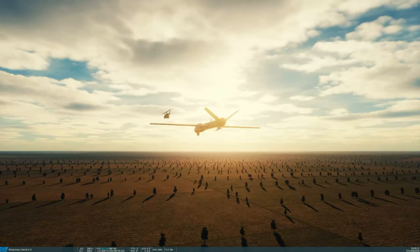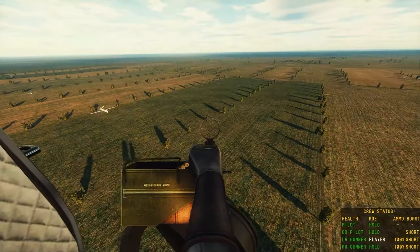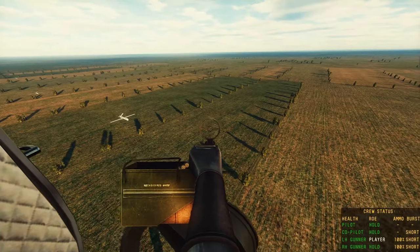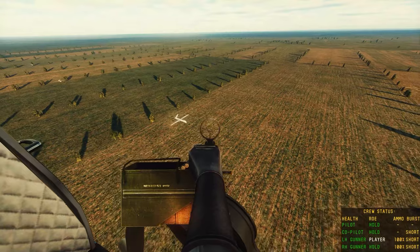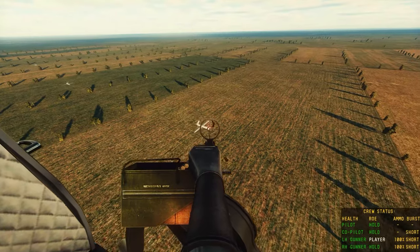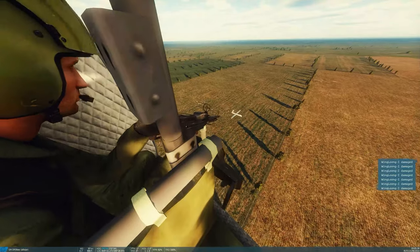Our stand-in for the Shahed drones are the Chinese Runelong drones. These are similar to the Reapers — they're a bit smaller. And here they come on course. Just like in real life, they will be flying a predetermined course following a set of GPS or internal coordinates.